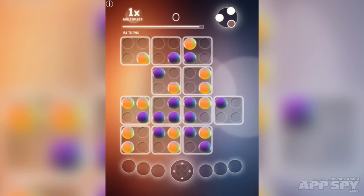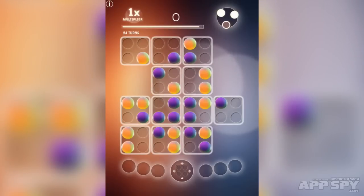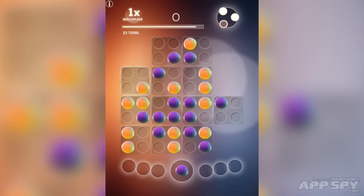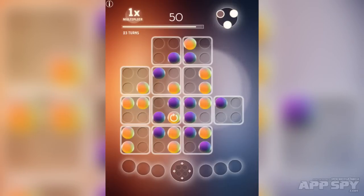I can move any of the others. And instead of just moving one I can move multiple at the same time. So I'm going to move this one down here. We've got another purple one and this will demonstrate the main point of the game — you need to line up five of these and then you remove them from play.